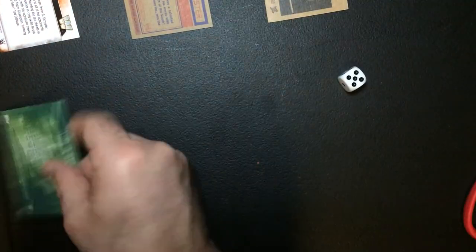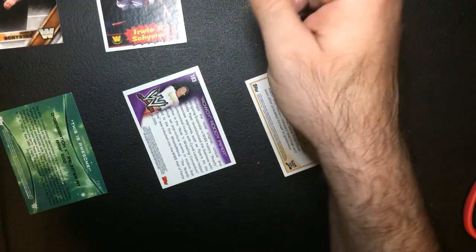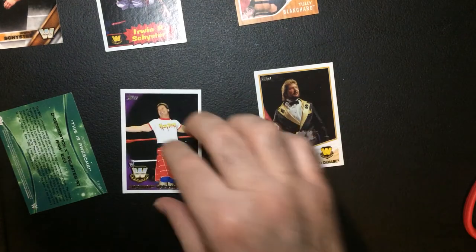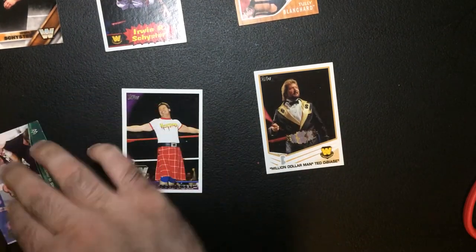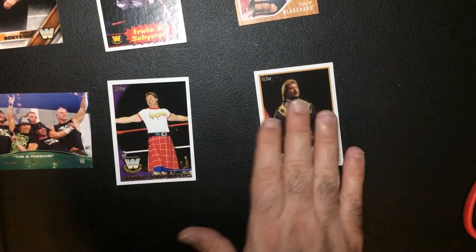Alright, now we've done the card depth in a while. Do six out of dice: one, two, three, four, five, six. So who do we have? IRS, Tony Blanchard, The Million Dollar Man, Roddy Piper, and DX - old DX. One, two, three, four, five, six.